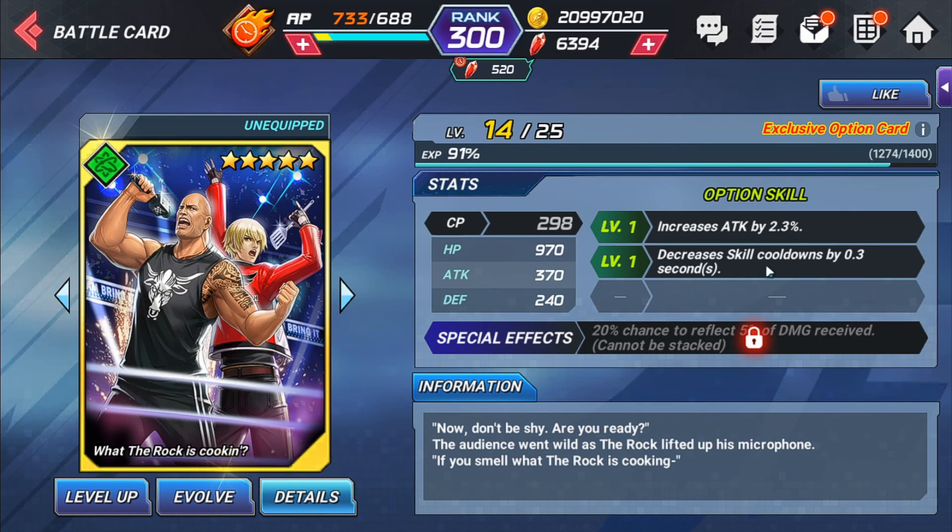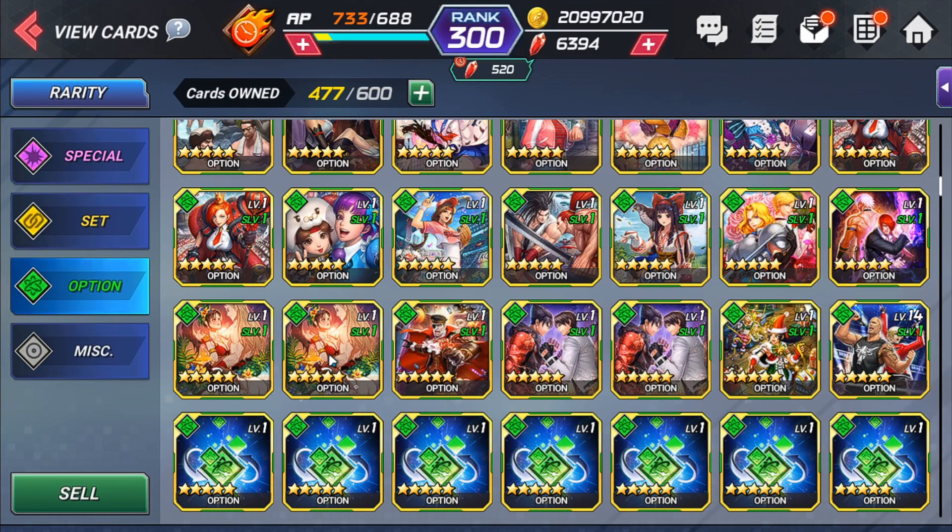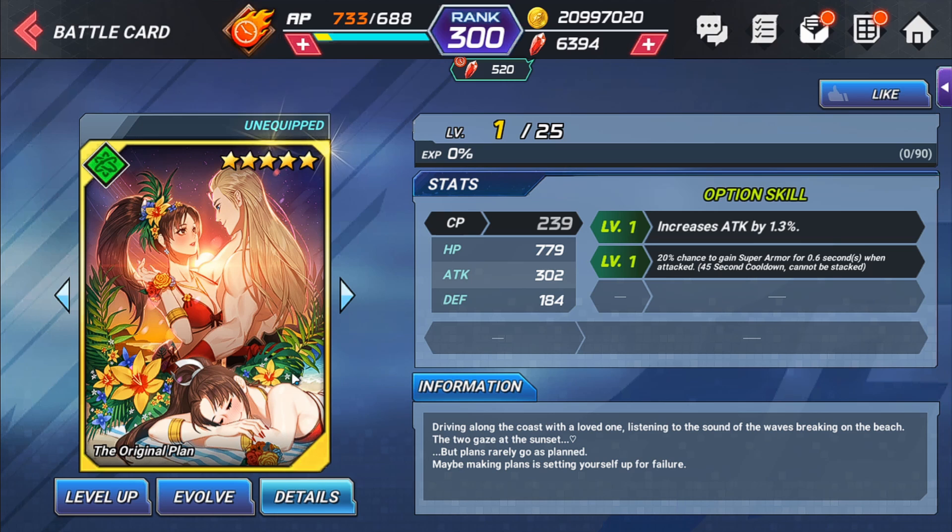The Rock card is a great card also because of the cooldown and attack - it doesn't max out at 1.9% like the Maxima and Kula cards, I think it goes up to 1.2%, but you still get the reflect and increased attack. It's a collab card though, so a lot of people don't have it. The Original Plan card could be useful for characters that don't have super armor, since it gives increased attack and a 20% chance to gain super armor when attacked. Some people use this kind of card in PvP, especially in championship.